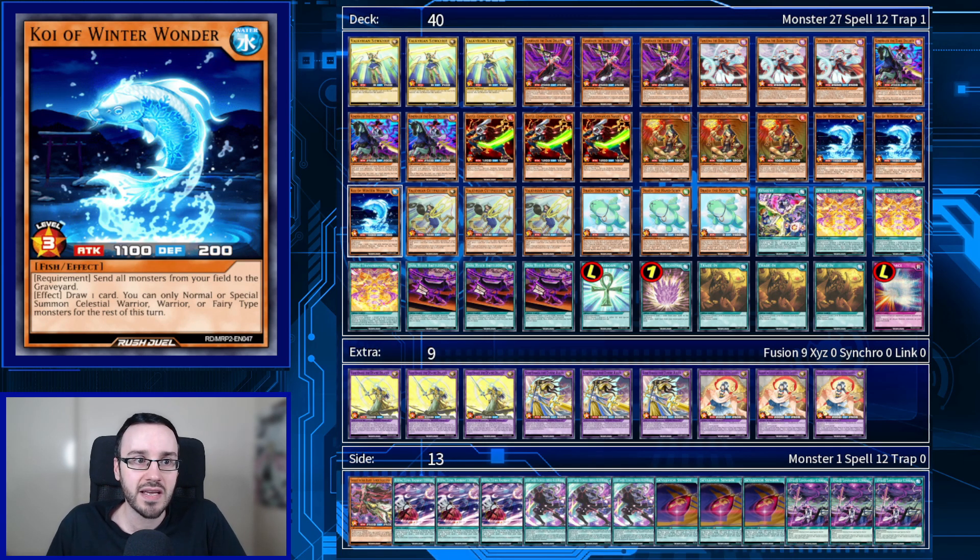Another new card is Koi of Winter Wonder — a bit of a weird card. You send all monsters from your field to the graveyard and draw one card, but you can only normal summon or special summon Celestial Warriors, Warriors, and Fairies for the rest of the turn. This is a little awkward because it locks you out of summoning Fish as well, meaning you can't summon Koi, use its effect, draw a card, and then summon another Koi — you'd have to set the other one.